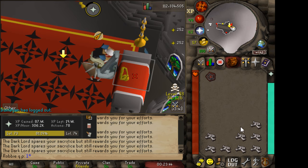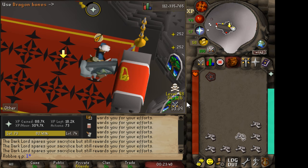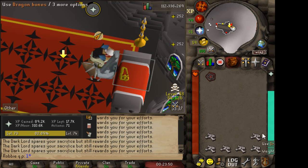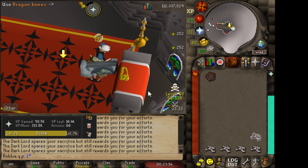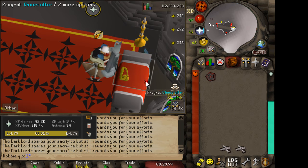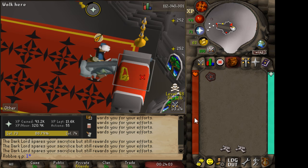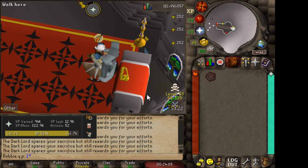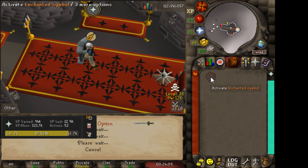If anyone logs in and PKs you, just ignore them and keep going. Chances are you'll bury all of your bones before they can even PK you. Once you're done, you want to spam your Locator Orb and spam 1, 2, 3 at the same time.